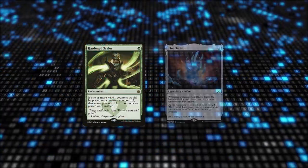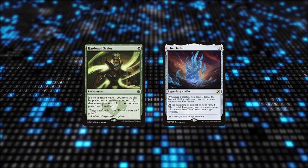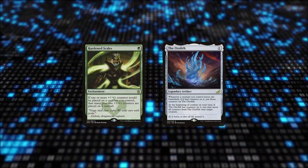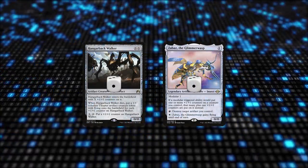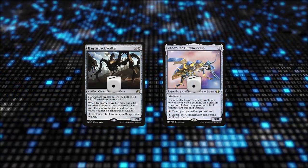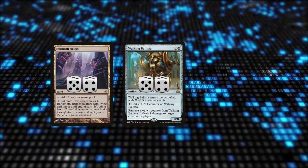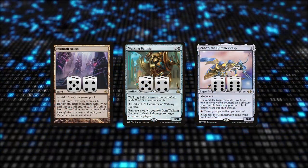Hardened Scales and the Ozolith are the deck's enablers, making your creatures exponentially more powerful, and any hand containing either one is substantially better than a hand without. Conversely, the creatures are mostly terrible for their cost without Scales or Ozolith. The best creatures for loading counters onto are Inkmoth Nexus or Walking Ballista, though you can potentially win with any creature of sufficient size.